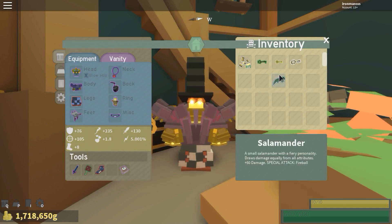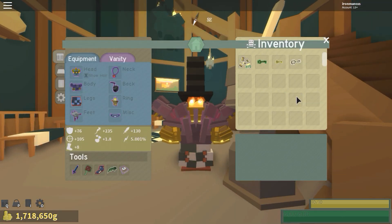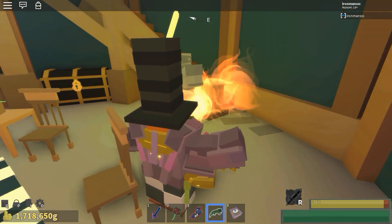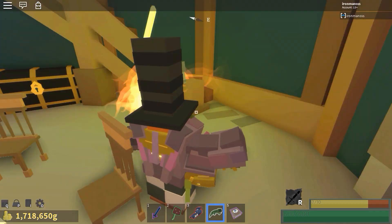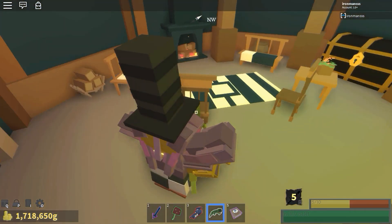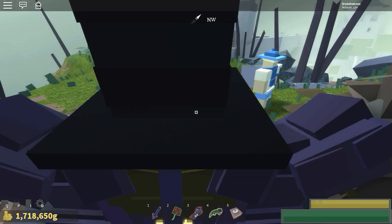Oh, this goes in tools. Four hours for it to hatch. Is it going to equip itself? Equip. Equip. Okay, here we go. Oh my God, it's a legit flamethrower. Okay, we gotta test this. Let's go.